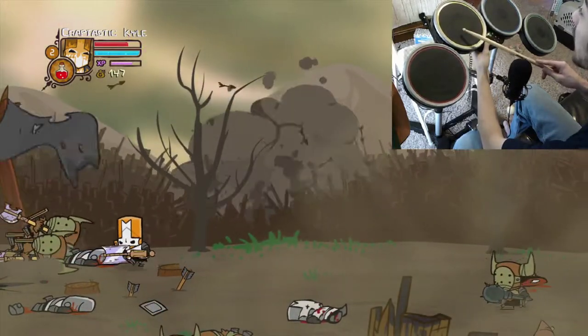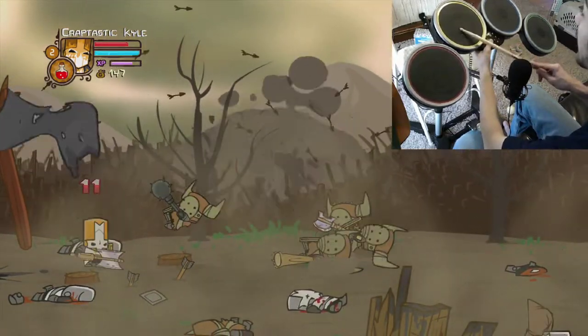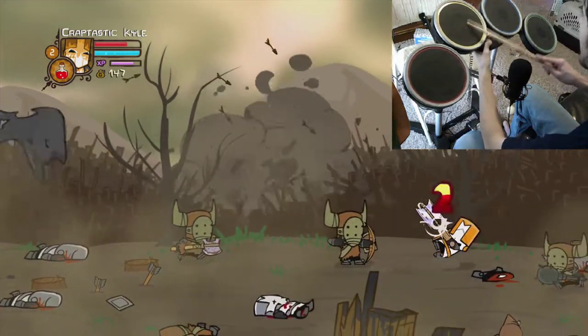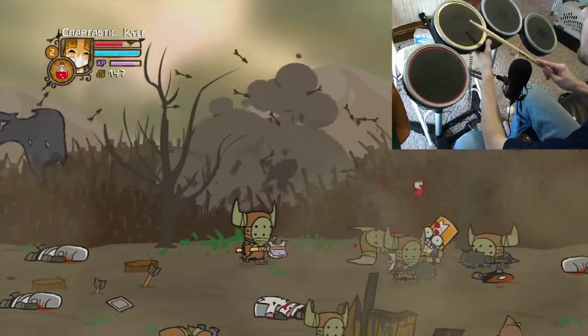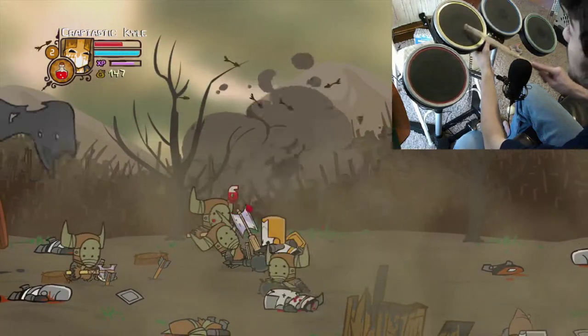And then I have Y, then X, then A. Y is heavy attack, X is regular attack, and A is jump. On the middle part there are the four standard A, B, X, Y buttons, but using those would be cheating, so I'm not.